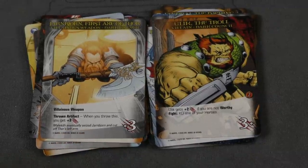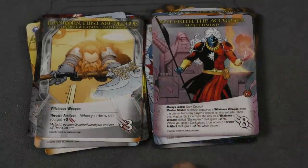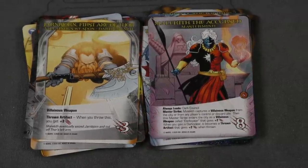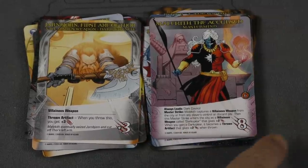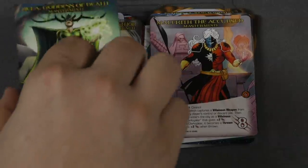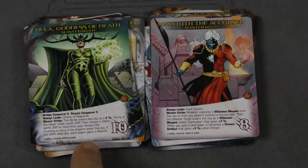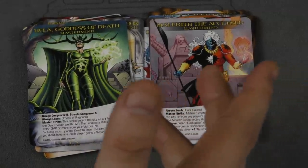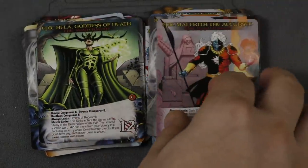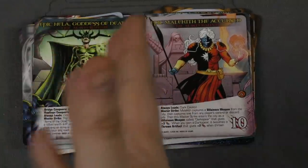There are two Masterminds in this set. We have Malekith the Accursed — a much more nasty and dangerous guy in the comics than he was in the movie — and he's all about getting villainous weapons and such. And then there is, of course, Hela. No surprise there. Her strikes become enemies that you have to fight, which is a pretty cool idea. She's also Bridge Conqueror 5, Street Conqueror 5. In fact, both Masterminds have, as all Masterminds now, an upgrade at level one, and this one's just nasty — I don't even know how you're supposed to beat them.